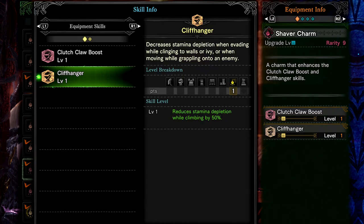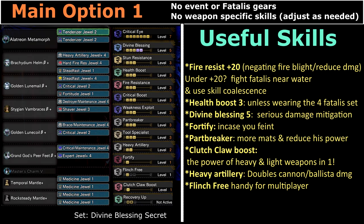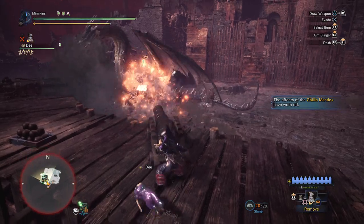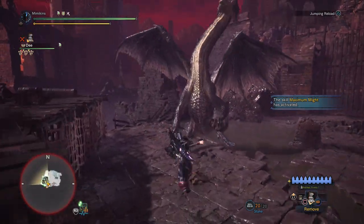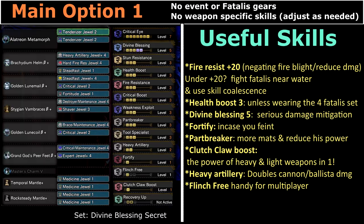There's also a charm you can craft at the smithy. Heavy Artillery doubles the ballista and cannon damage and can be the difference between Fatalis toppling over or not. Flinch Free is a nice quality of life skill for multiplayer — it prevents other players knocking your character back with their attacks, which can not only affect your DPS but also your ability to take healing items.